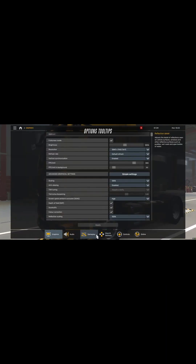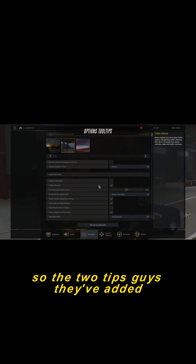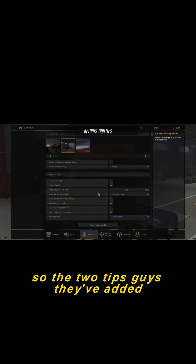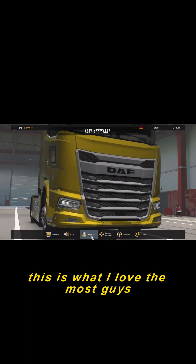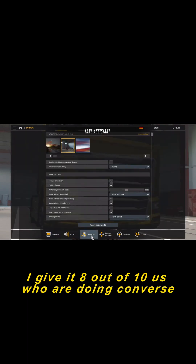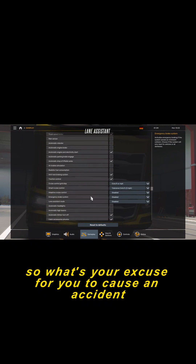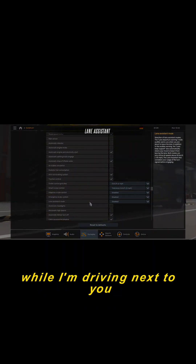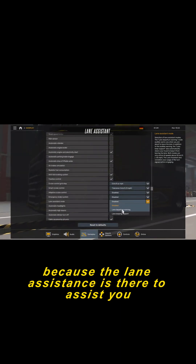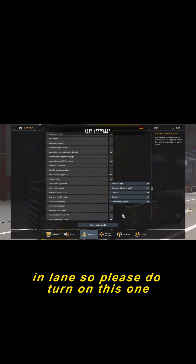They've added new driver assist features that I'm sure you're going to love. The lane assistance is what I love the most — I give it 8 out of 10. No more crashing into each other during convoy drives, because the lane assistance keeps you in your lane and in check. So what's your excuse for causing an accident now? Please do turn this feature on.